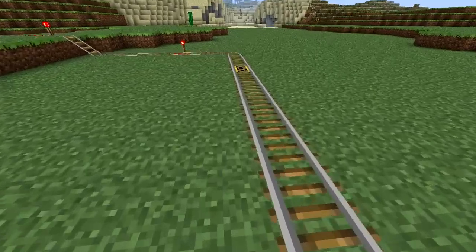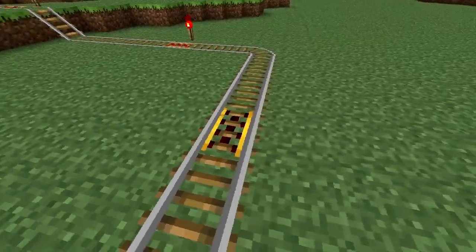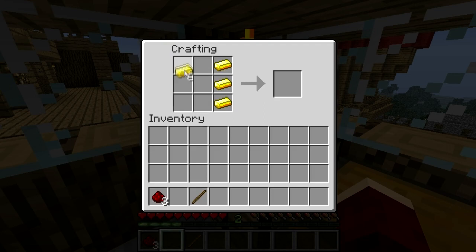Powered rails are blocks in Minecraft that can either be used to accelerate or stop any minecart going over it. Firstly, it's made using redstone, a stick, and gold in this pattern.